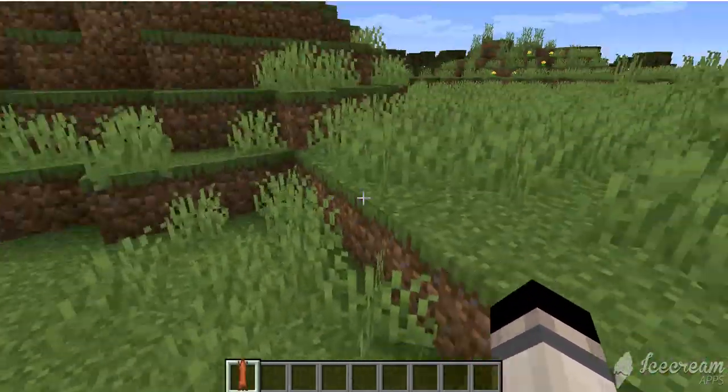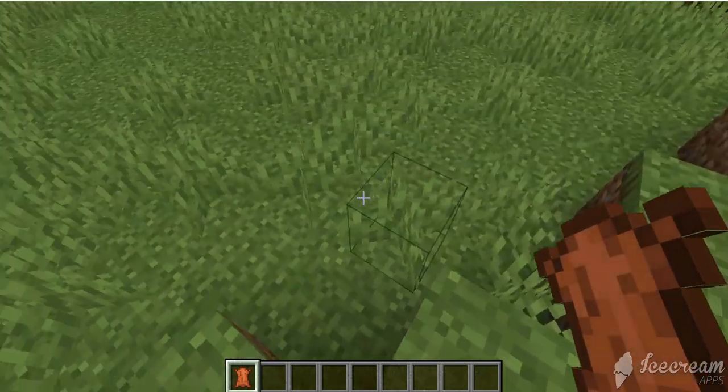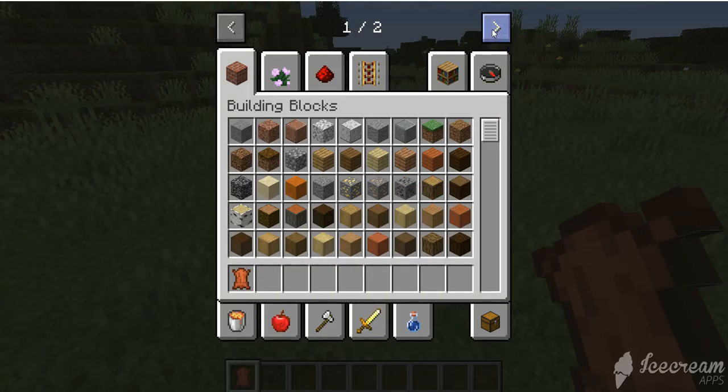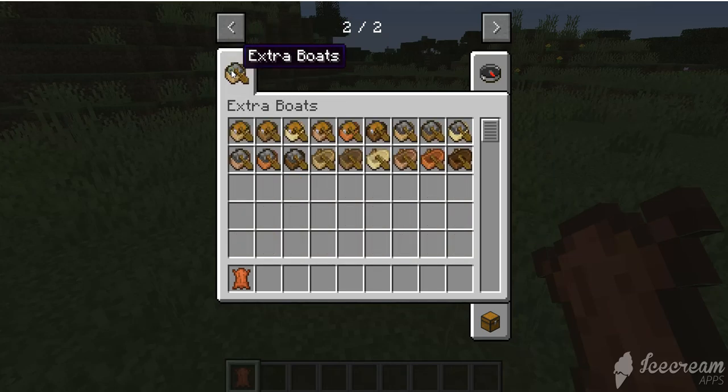Hello everyone, once again. So, this is time to do the Extra Boats mod. I'm going to head into my inventory, and there's an arrow button, and as you see, there's a new selection called Extra Boats. I'm going to click on this.